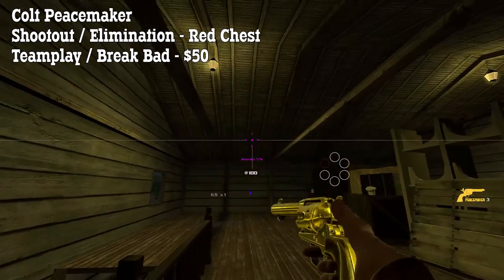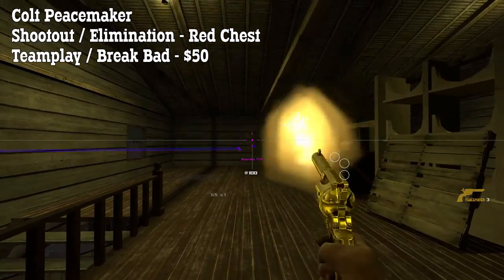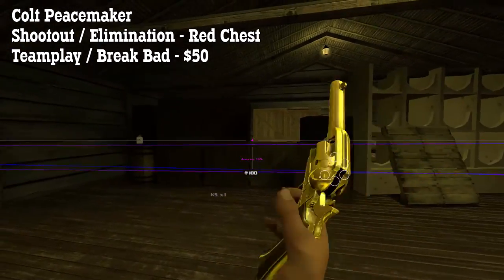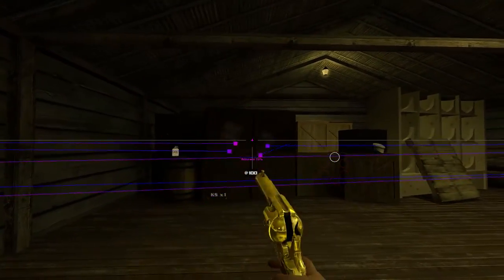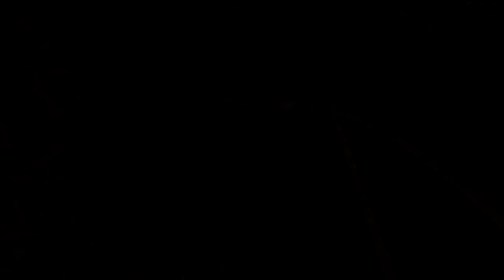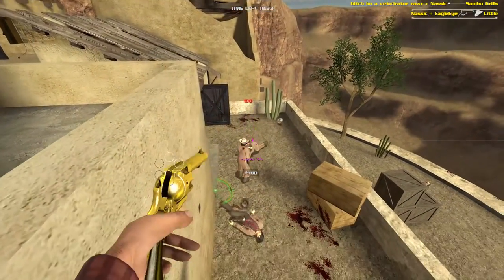The Peacemaker can be found in the red chest in Shootout and Elimination and costs $50 in Brickbat and Teamplay. It's a 6-shot all-rounder revolver, very similar to the Colt Navy but a little bit better in just about every way. It's slightly heavier and doesn't give as many points per kill, but it has better damage and better accuracy.